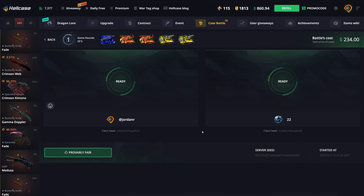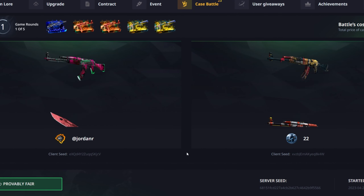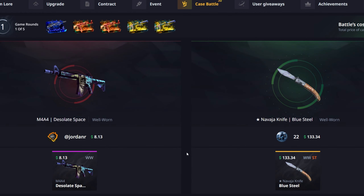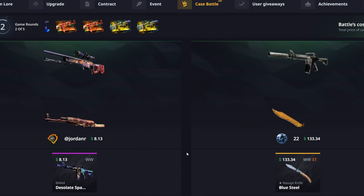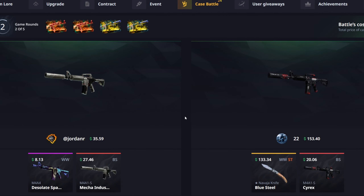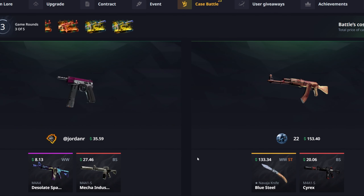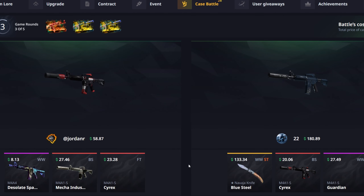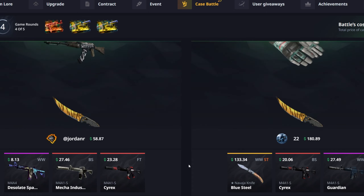We get a battle-scarred AK Asimov and a battle-scarred Atomic Alloy — I don't think those are worth too much, yeah, $67. I'll sell those back. I would have taken a skeleton eye blue, that would have been pretty nice, but we get an Electric Hive — that's decent. I'll keep that for upgrades and move on to something else because that case is not paying right now.